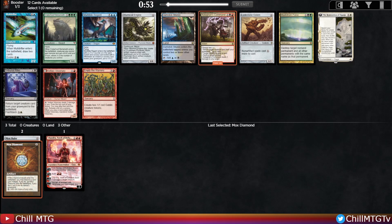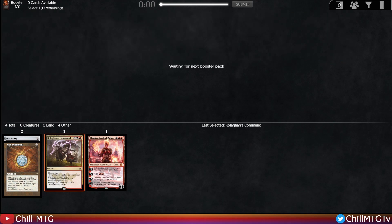For Pick 4, there's a Kolaghan's Command — I really like that card. There's a pretty late Craterhoof Behemoth but I'm not really looking to do the green ramp thing with our first three picks. Kolaghan's Command is pretty strong and we can splash it off our mox, so happy to continue picking and splashing red cards.